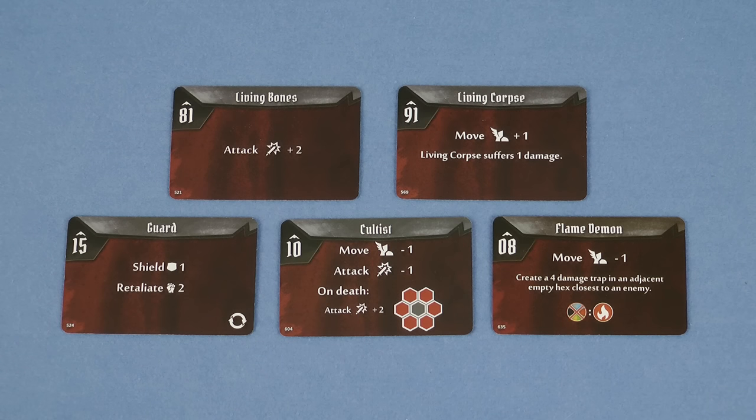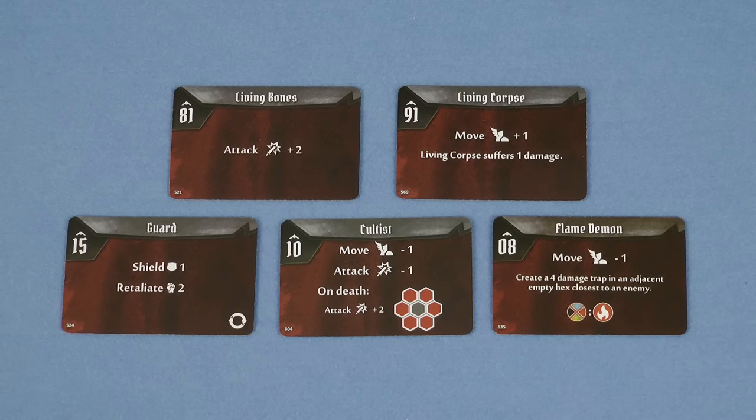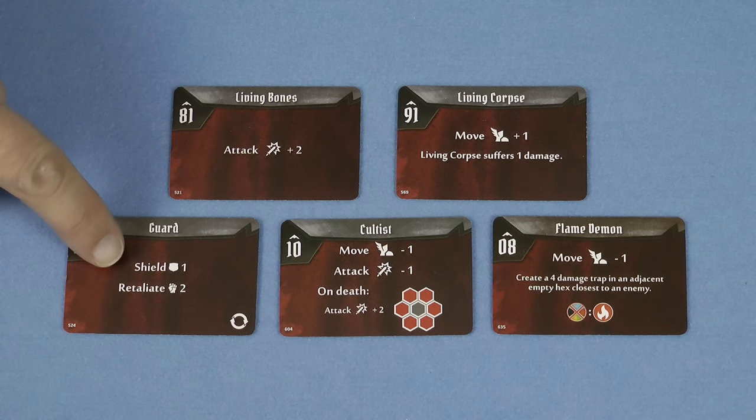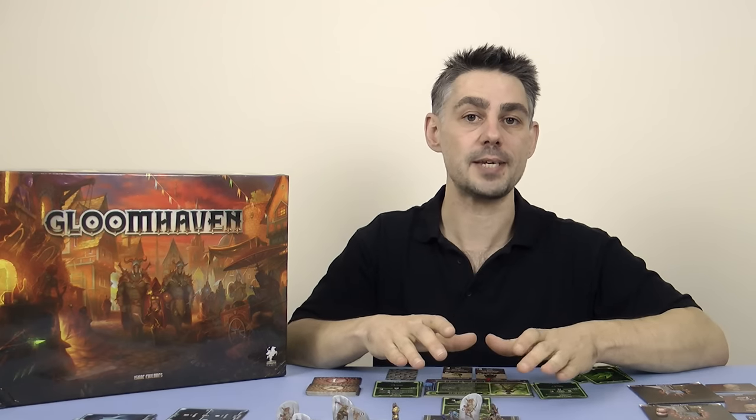Now I know this might sound silly, but if the card doesn't say move the monster does not actually move, and if it doesn't say attack the monster doesn't attack. Some of the cards do however contain other special abilities, which makes every type of monster work in very different ways. For example if the guards draw this card it means that they don't move or attack that turn, but from initiative value 15 onwards they gain a shield of one for that round, and any melee attacks against them causes them to retaliate back. Remember that you see these monster ability cards after you've chosen your two cards for the round, but before you've specifically decided what to do. So you should look at the monster ability cards carefully, work out what the monsters are going to do, and then act accordingly.